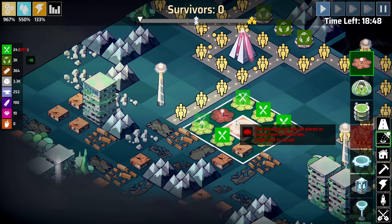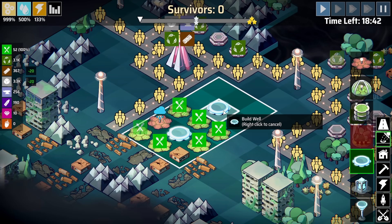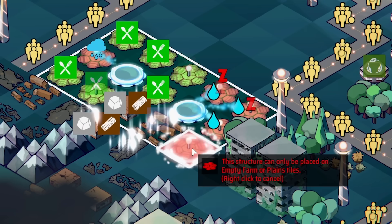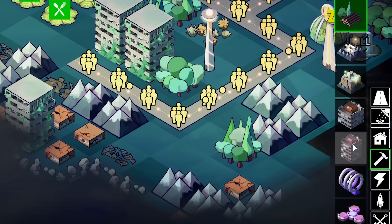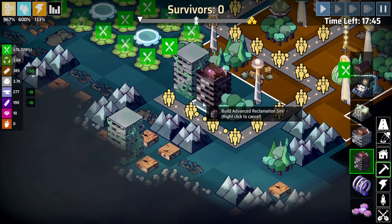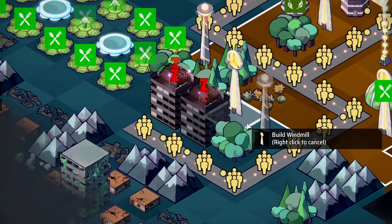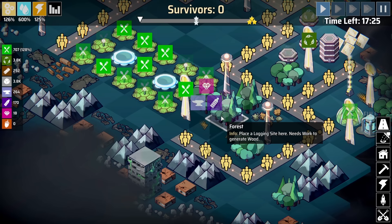We've got water up that way, so if we shove a pumping station there - T minus 20 minutes, time is running out! That pumping station needs energy. This setup is producing 10 more energy than I need, so in the energy tab I can build one of these transmitters which allows me to move energy around. If I shove that there, that should power this pump. We'll shove the greenhouse down and now we're making more food. I might just go with some more simple food as well - clear some space, plant more farms.